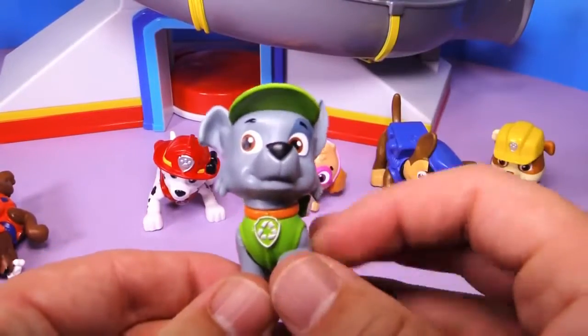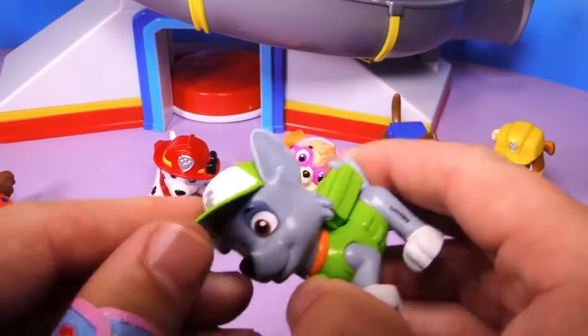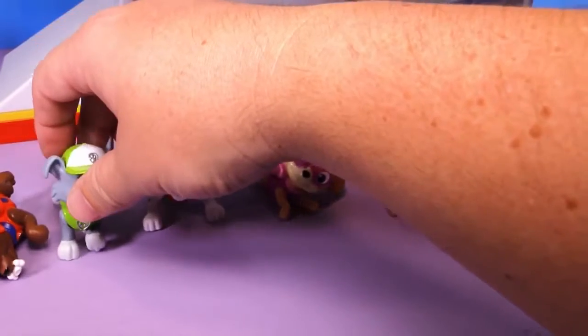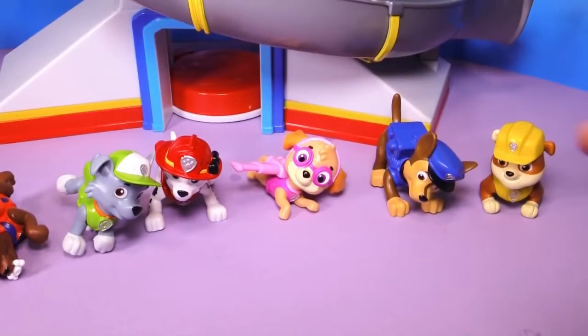Next we have Rocky. Now you see Rocky right here — you can't move his head, and his pup pack doesn't come out. And it looks like he's walking, which is cool, but it means it's really hard to make him stand. He just wants to kind of tip over.